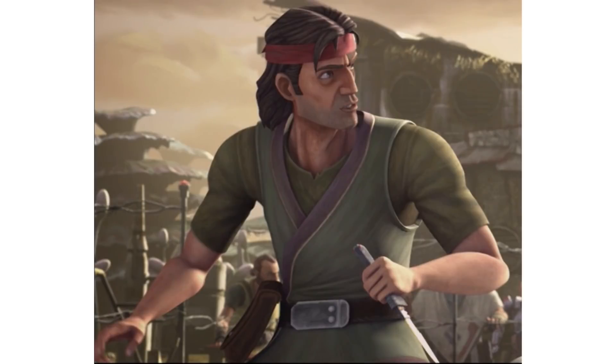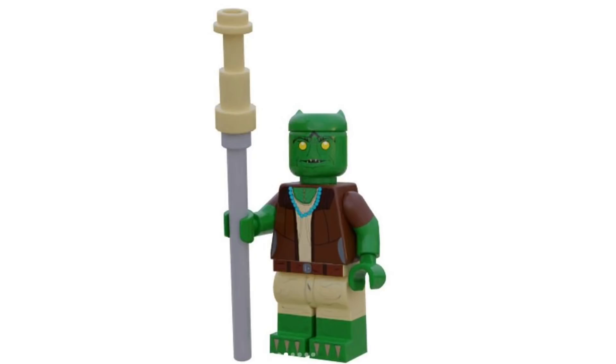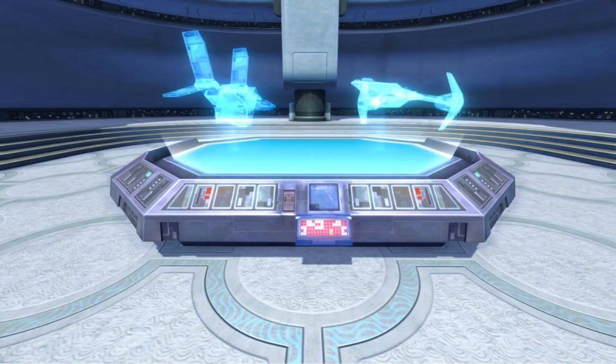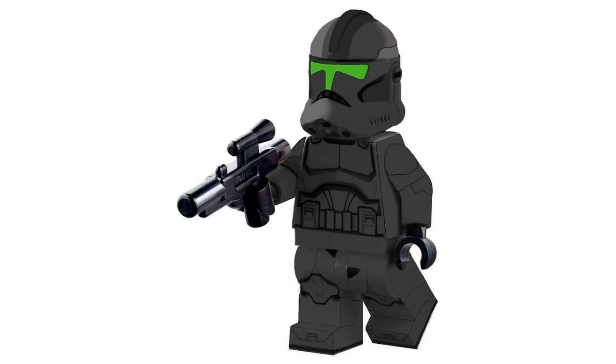There could also be alternative figures like Hunter in his street clothes or even Sid — the Trandoshan lady. Small builds in these packs could include AZ, Omega's droid friend, or maybe a Kamino hologram station since Rampart would be included. Two shadow troopers could also be subbed in for Rampart. We just have to wait and see.